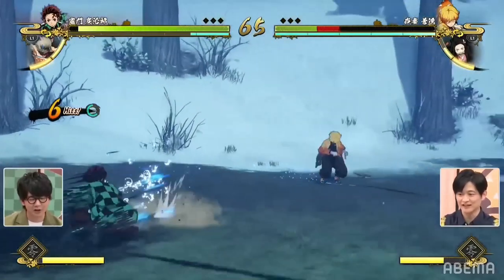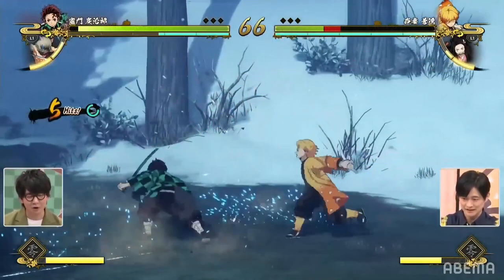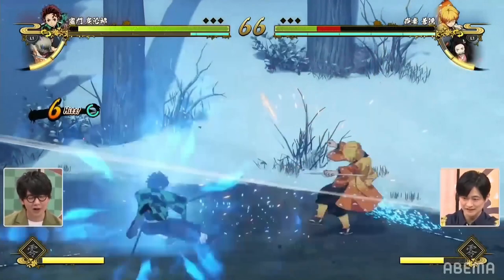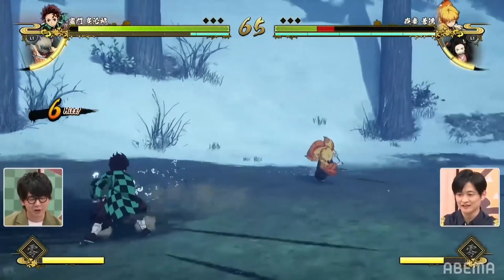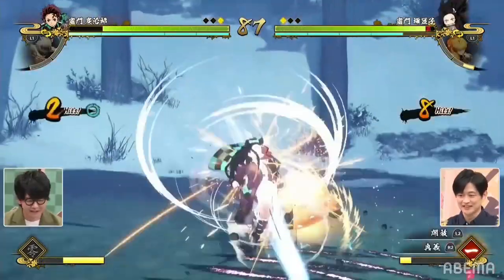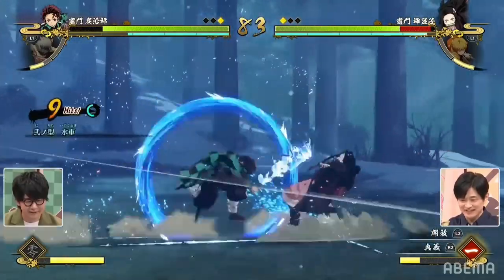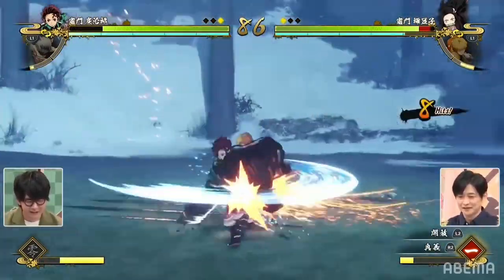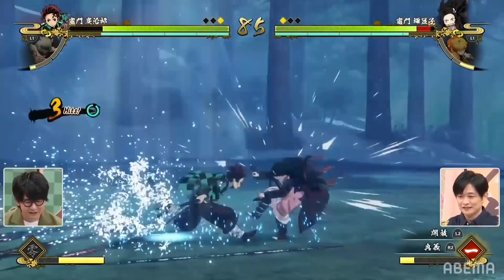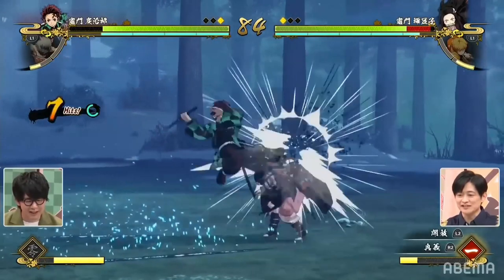You can also cancel your attacks into a sidestep, as Tanjiro just did — canceling into a backwards sidestep. He may have done it accidentally, since we see later he actually uses the homing dash in a combo to extend it. But it's interesting to know that you can cancel attacks into a jump or a sidestep. That could lead to some interesting pressure, added safety, or even extended combos for certain characters.